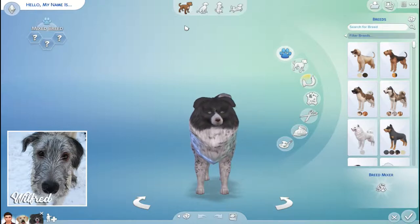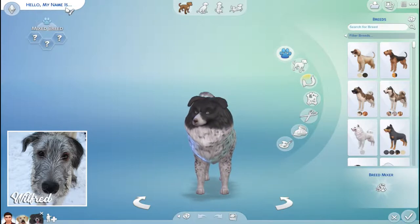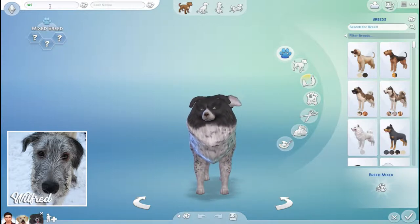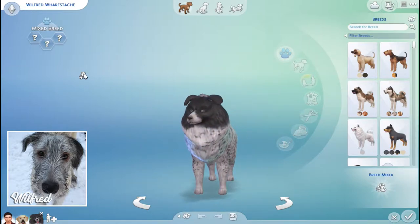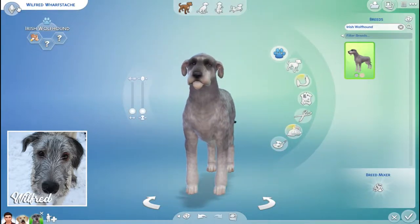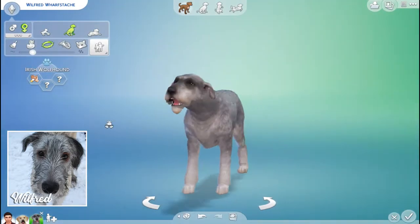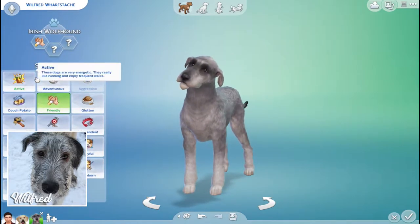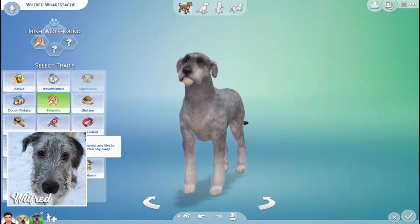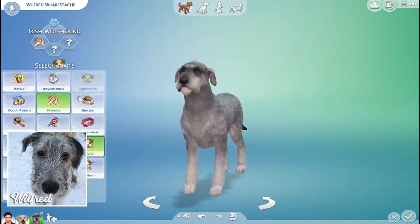Wilfred is an Irish wolfhound. He is currently a puppy — turning five months next week. The problem is The Sims will not be able to adapt to just how quickly they grow. Let's name him first — Wilfred. I'm gonna call him Wilfred Worfstache — a Markiplier reference. He's already starting to look like him a little bit. If I change him to a puppy he's not that tiny, so let's just work with the adult. He's definitely very very friendly and very playful.